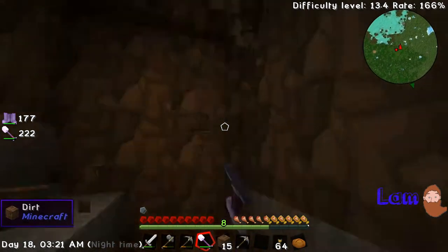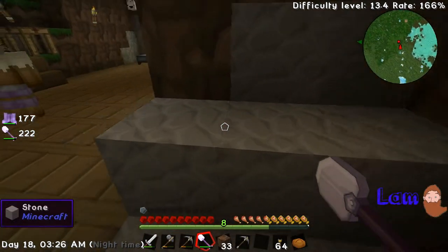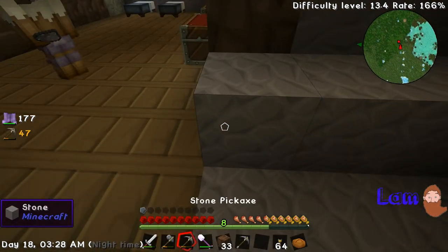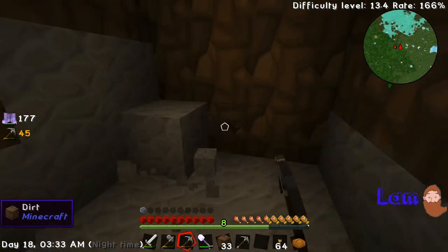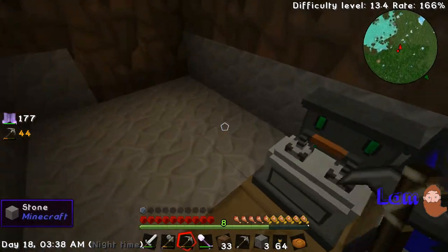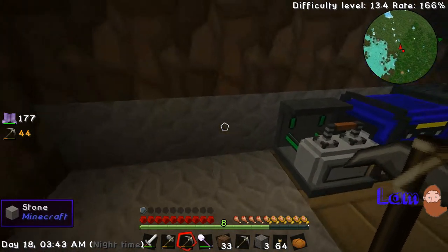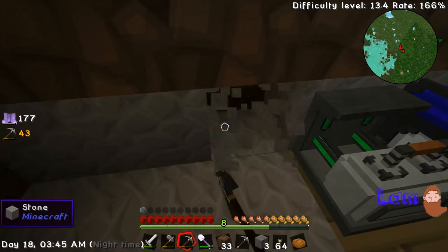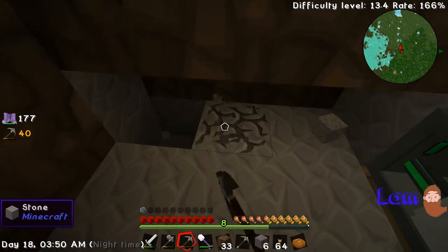I'm not going to bother with a pump just yet — just get the water source down and then we can manually pour buckets into the machine. Can't be bothered making more steel and doing the pump. CBA mate. So, jetpack — what am I missing?